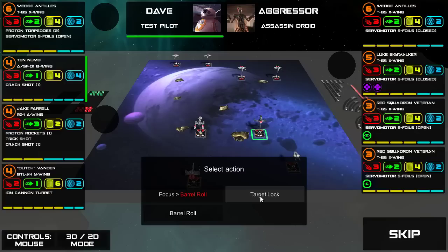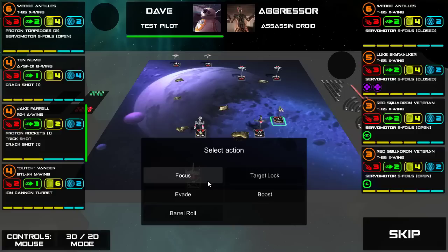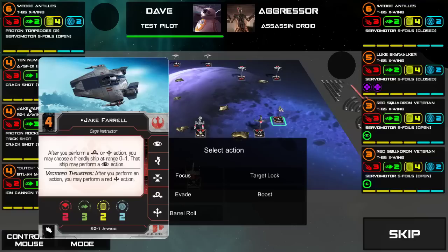Barrel roll lets me move sideways. I could focus and then barrel roll out of it if I wanted to. If they're outside range 3, it means we can't be shot. We'll just take a focus for now. Let's take a quick preview of Jake's card: after performing a boost or a barrel roll, you may choose one friendly ship at range 0 to 1. Range 0 means touching, range 1 means kind of close. That ship may perform a focus action.